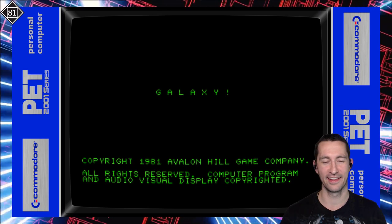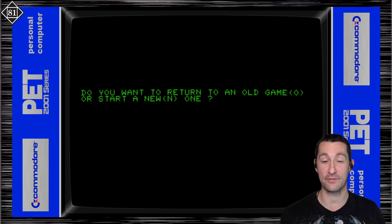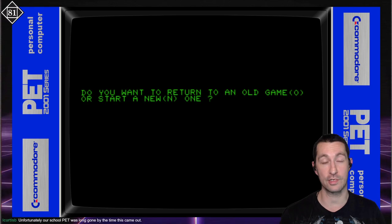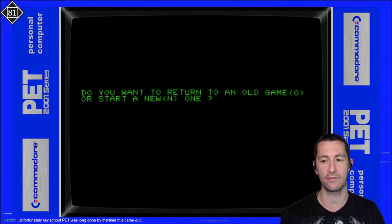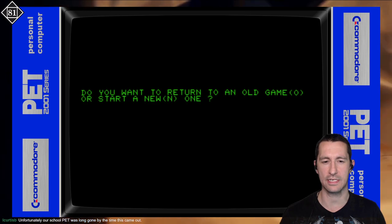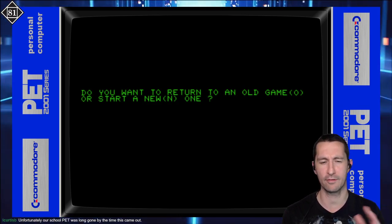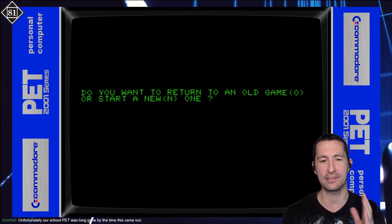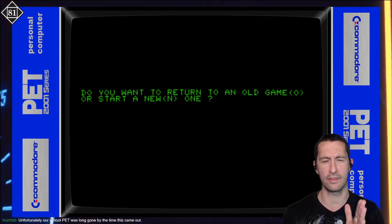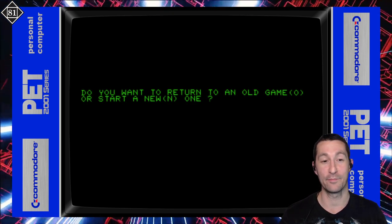That's actually a very impressive sound for the Commodore PET. The border says it's the 2000 or 2000-01 series - that was the first series of Commodore PET, but there were many more versions. At this point in 1981, you would be playing probably on the 3000 series or higher. On the channel, we're going to make it a blanket statement because we'll focus on the games more. Do you want to return to an old game or start a new one? Let's go new!